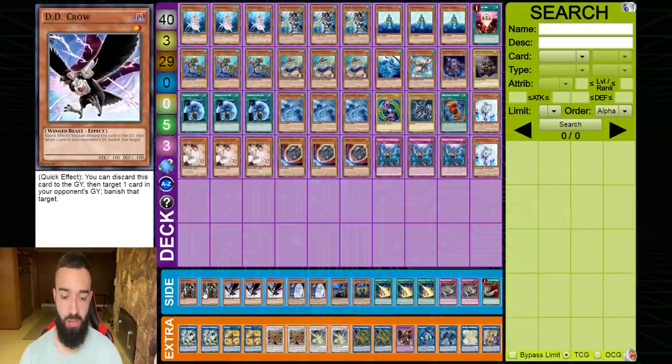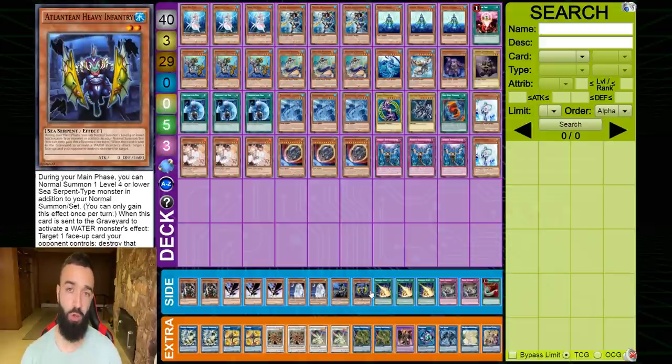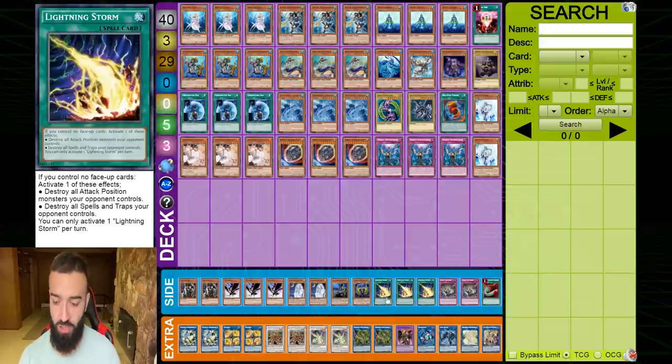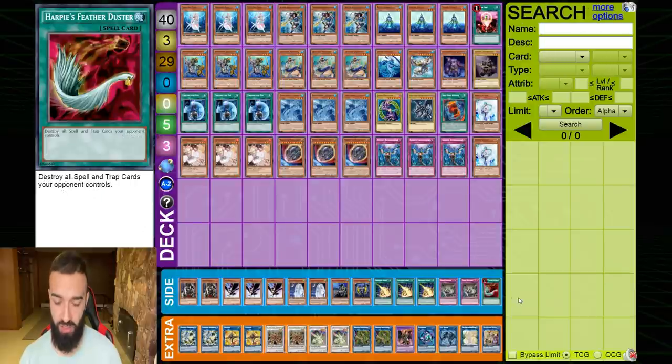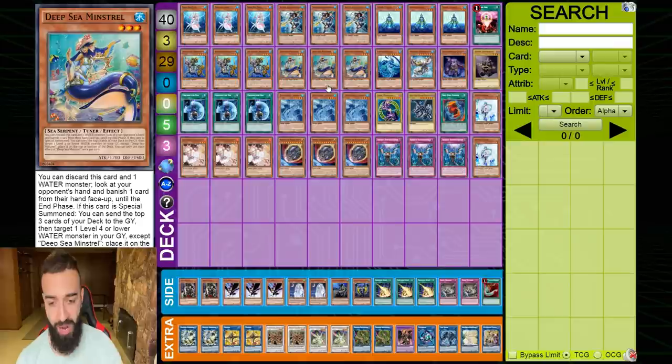The side deck plays double Meister, triple Crow, double Mortar, one Marksman, one Infantry — put in Marksman and Infantry going second depending on the matchup — and triple Lightning Storm, double Evenly Matched instead of Duster going second. The extra deck is very simple. The idea is to put up Dragoon and Herald every single turn. Go for Dragoon, go for Herald — that's it, with Moulinglacia after that.